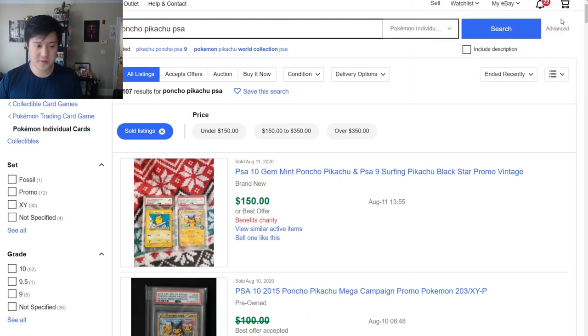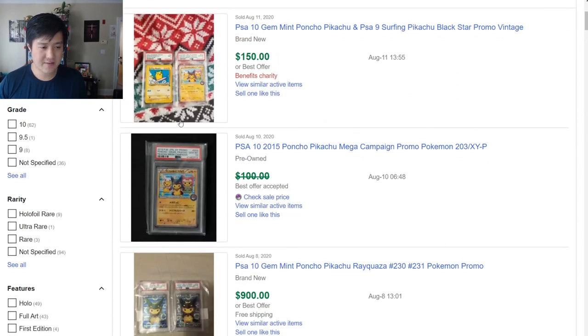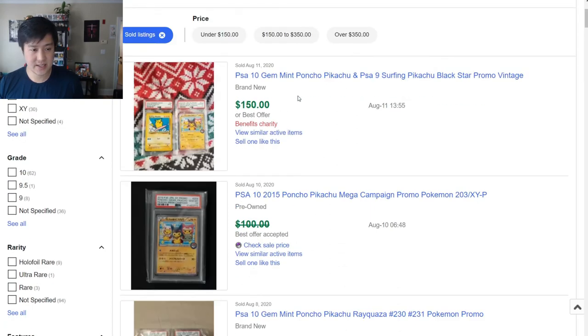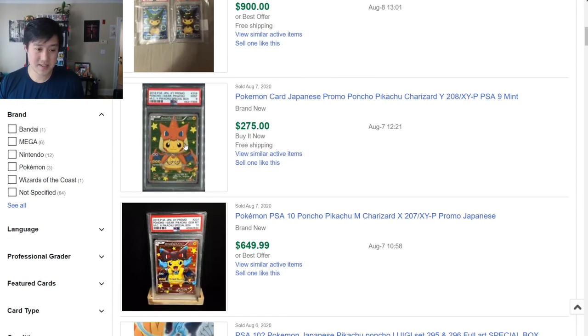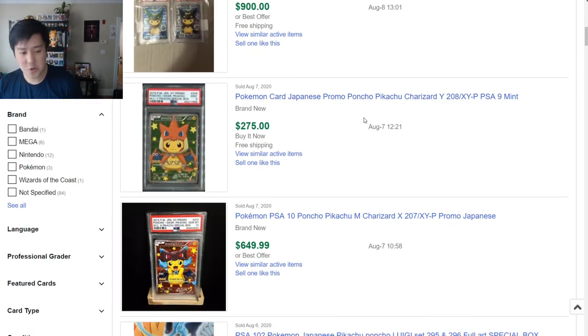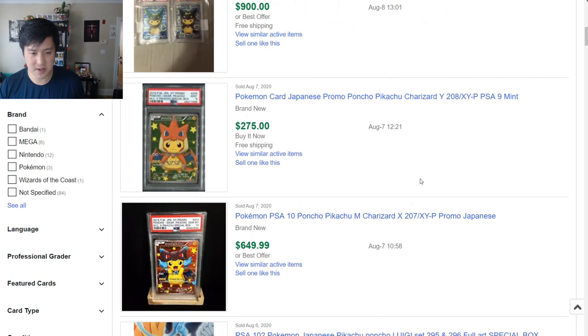Japanese promos — you know me, I'm a huge fan. If you've been watching our mail days, you know we pick up a lot of these kinds of cards. We'll start with the Poncho Pikachu. A lot of them have full art varieties, and then there are obviously some non-full arts. Let's see the Rayquaza set — recently sold for $900, $450 a pop for PSA 10. I'm surprised this one is low considering how high Rayquaza went.